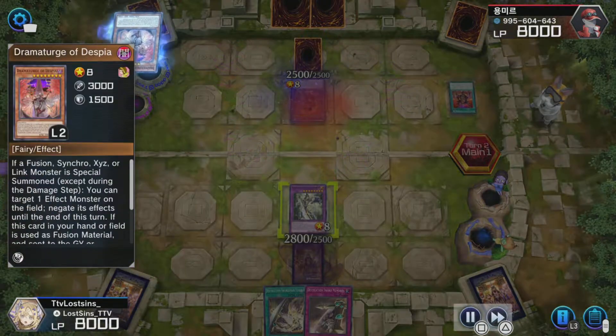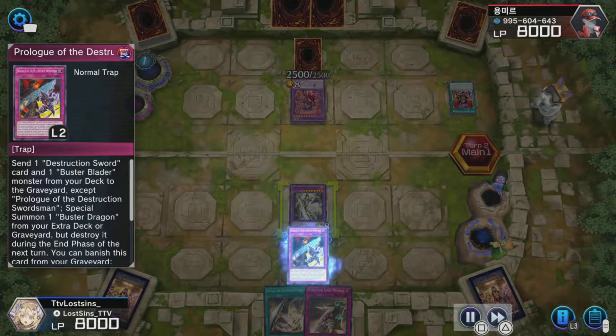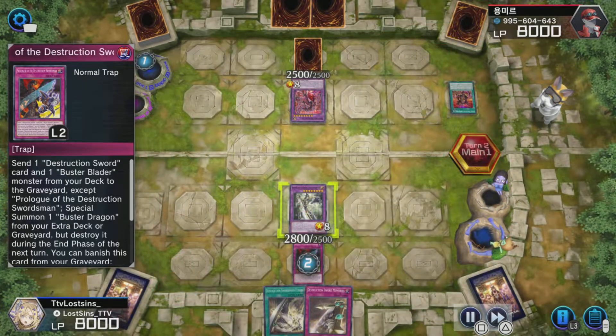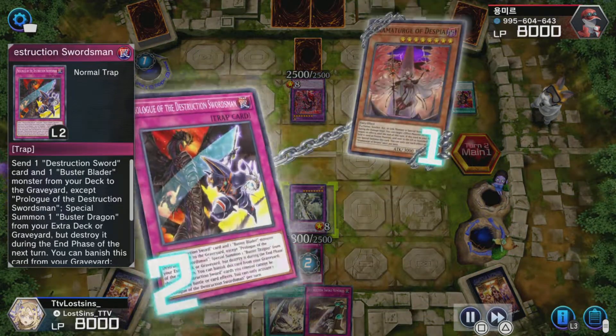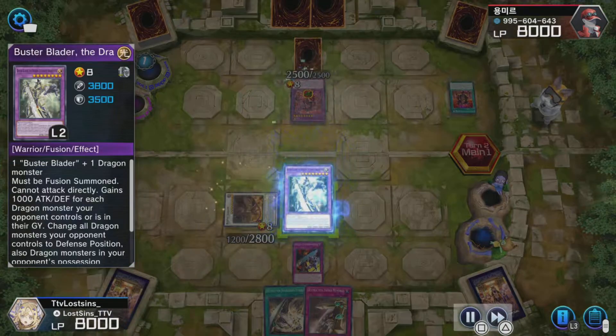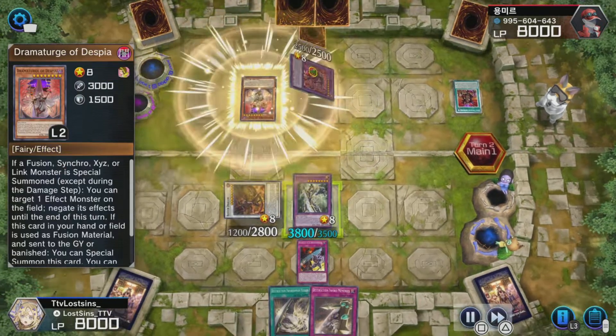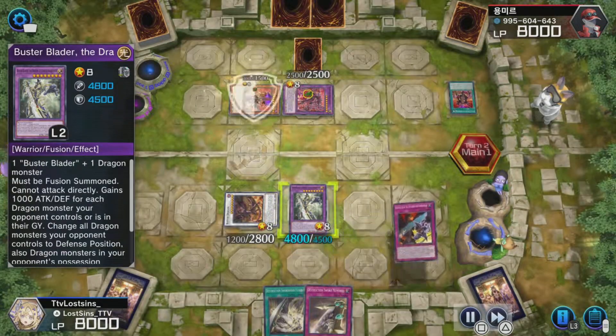Like I said, it needs a lot more work. If I got a bad turn-one hand, it would have been something else. But if you don't know — which most Yu-Gi-Oh! players probably do know at this point — Buster Blader gains 1,000 attack for every dragon on the field, he inflicts piercing damage, and any dragon in his line of sight just gets stuck into defense mode.